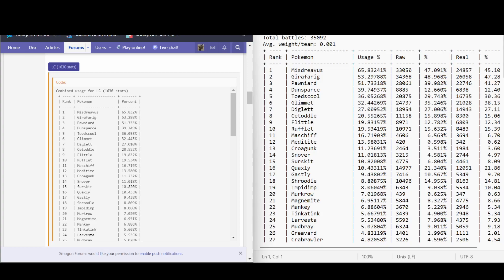Hello, this is EstradiStrawman, back again for another video. Today I'm going to be going over the ladder usage for Little Cup. So what this is all about is that out of the total battles throughout the entirety of the month — only two weeks for us since Scarlet and Violet released two weeks ago — but this is the end of November and we're getting into December, so we'll have new usage stats at the end of December.